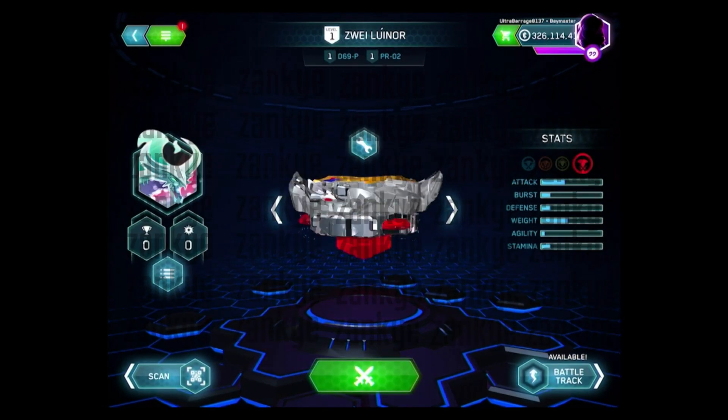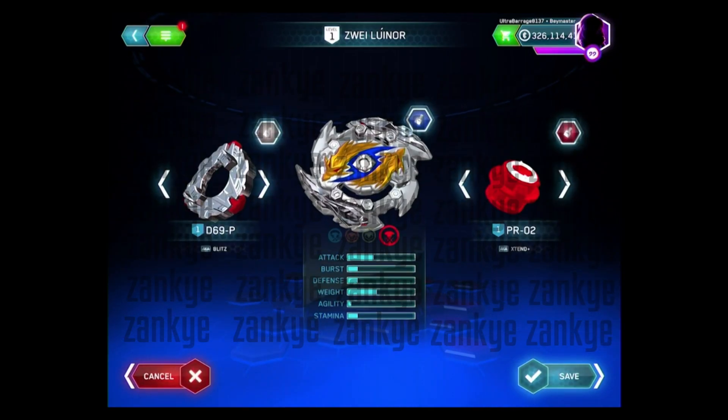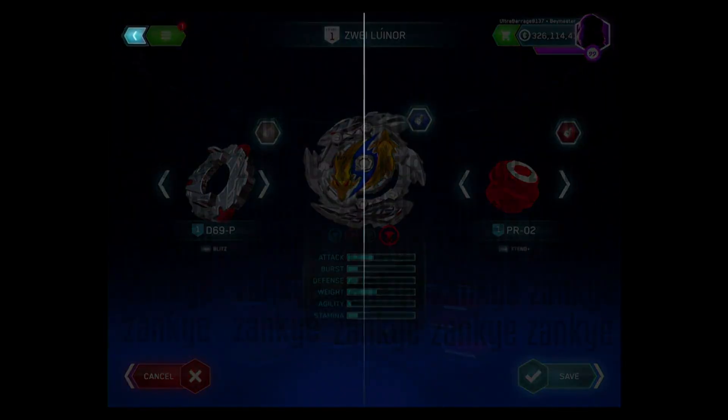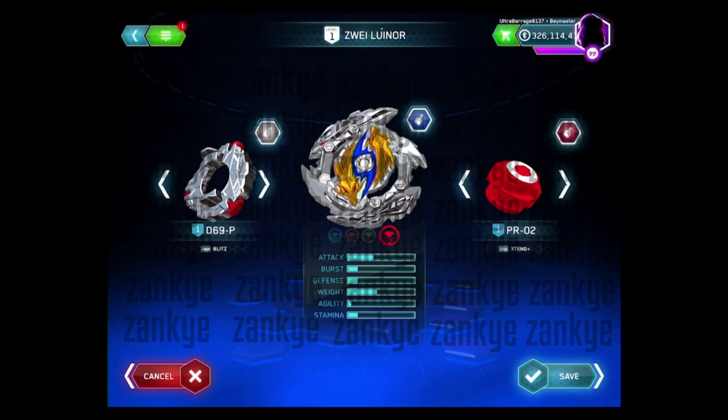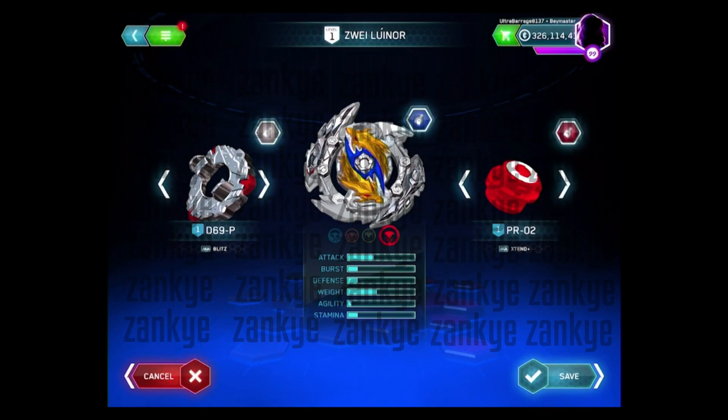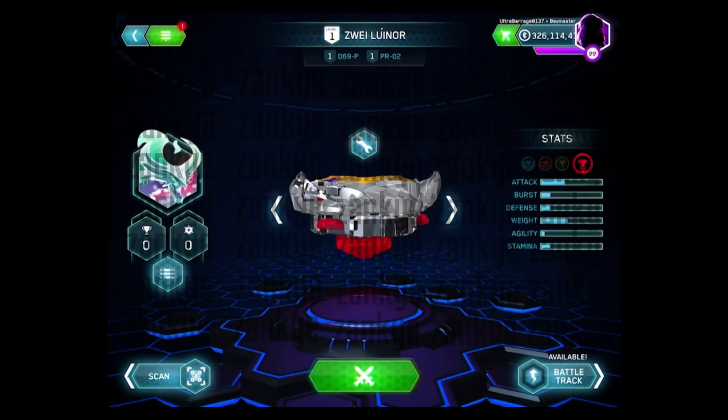Zvi Lunar is supposed to be a Pro Series Zvi Longinus. I am assuming it will have sticker detail and it's just the app. Xtend Plus — the Blitz is whatever, they could have recolored it, but that is awesome! Finally Xtend Plus! I hope that the Pro Series is good. If they fix the issue with the teeth, this is going to be awesome for Hasbro players.